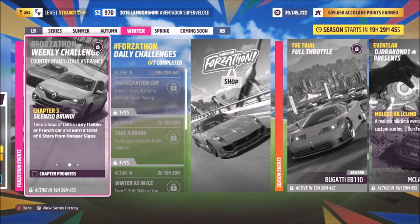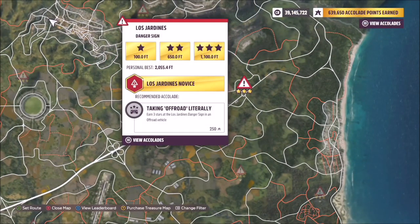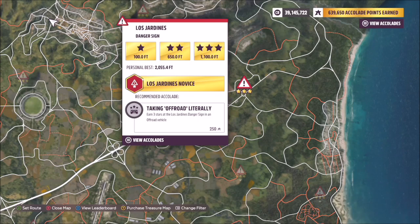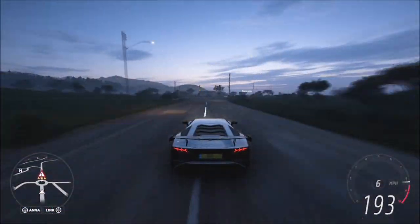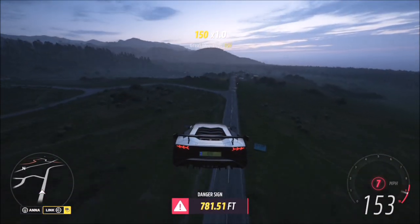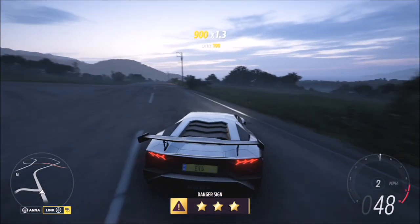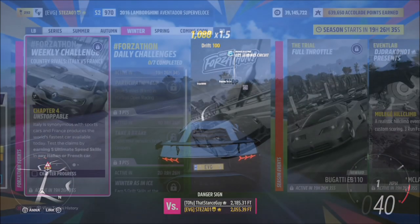The next challenge wants you to earn a total of six stars from danger signs, which is super easy — you can do six one-star attempts or two three-star attempts. I used the Los Jardines danger sign; three stars there requires 1100 feet, but it's really easy because it comes off the motorway so you get a nice long run-up and easily smash the target. Get three stars on the first run, then three stars on the next run and the challenge is complete.